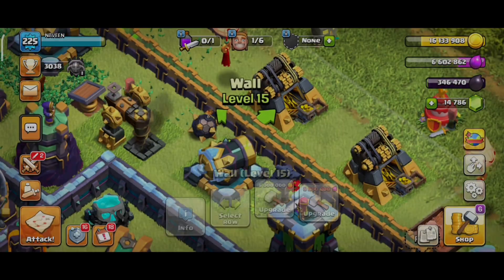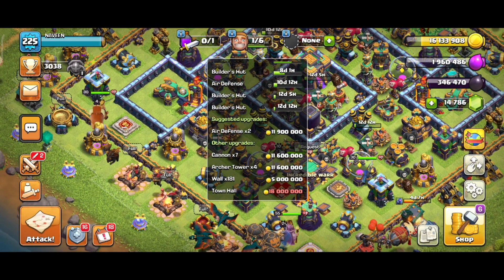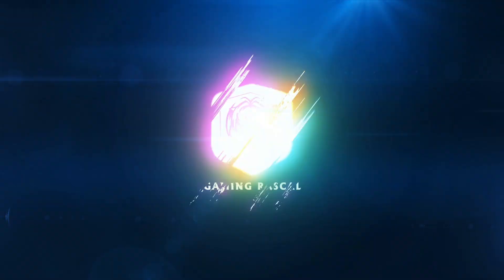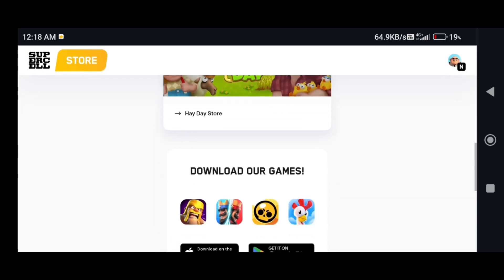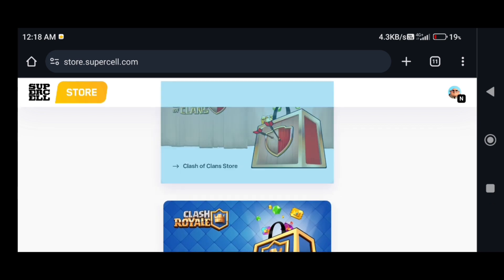You can see how you can log in. If you are on your phone, you can type in the Supercell Store. You can type in this page. If you are getting a free reward, you can select the rewards. If you are talking about Supercell, there will be some offers.